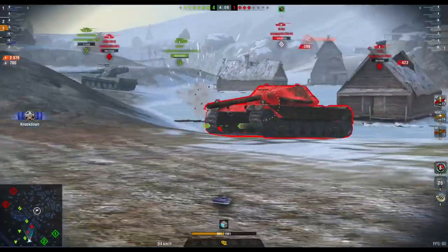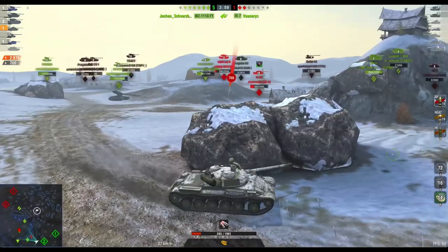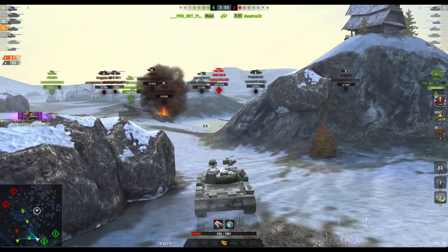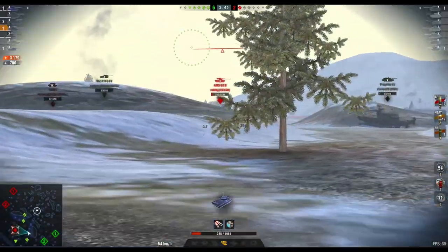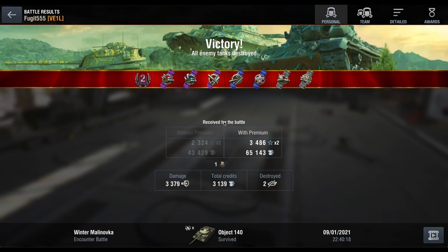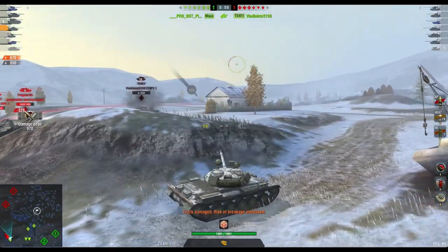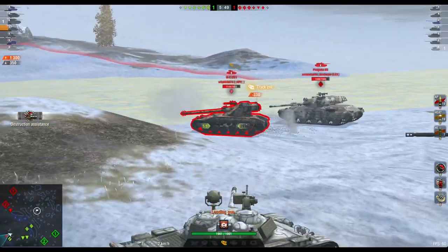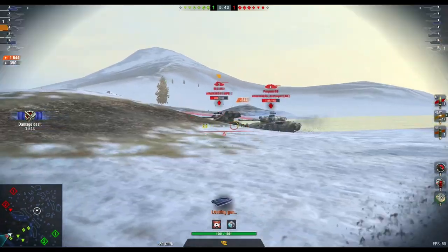Now, the super duper unicums and the pros will make driving the Object 140 look easy as pie — something it really isn't. You need to resist the temptation to rush in this thing, because you will find yourself back in the garage before you can say 'Russian bias.' Don't be in a rush to get into this tank if you're a new player. Jump into a T-62A first — a much more friendly tank. And once you're used to the T-62A's play style, then by all means jump into the Object 140, because it's a beautiful tank; it's just not the easiest to play. And that alone will frustrate you if you're not accustomed to it, and eventually you will end up hating the damn thing. So do yourself and the Object 140 a favour — become competent in the T-62A first, and then the Object 140 will feel less intimidating and less frustrating.